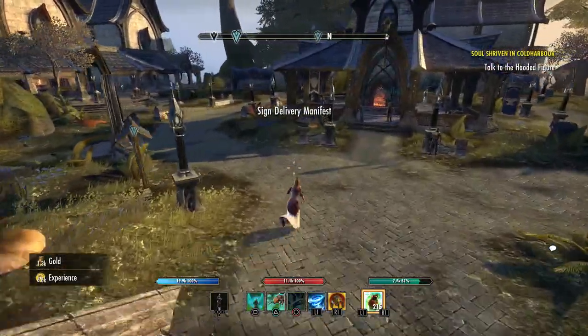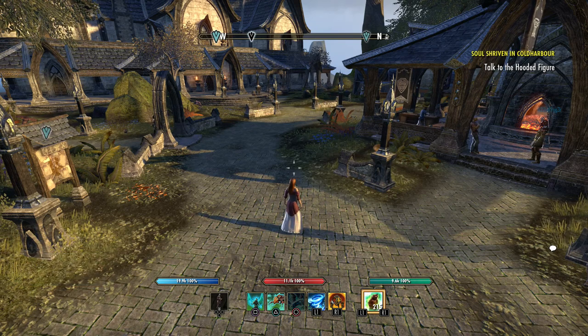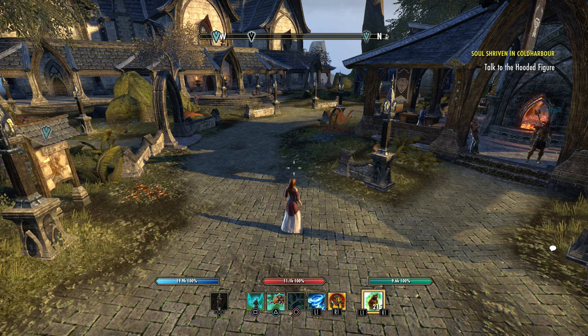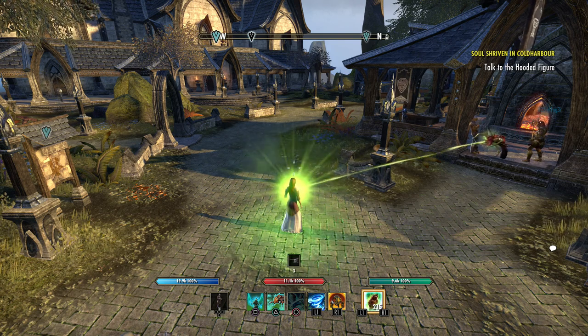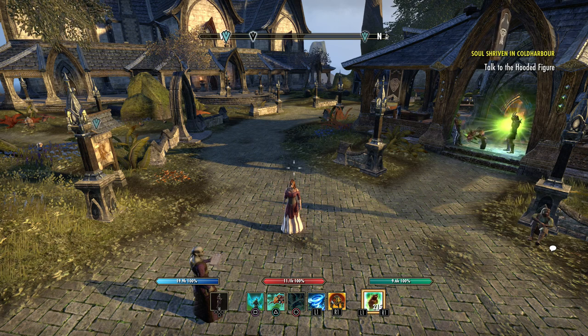So those are really two key things in my opinion: having some things prepared that you can just grab out of the banker, and having an area where you're comfortable doing these writs every day so you can do them quickly. If you need an area with a stable to rank up your mount's stamina and speed, factor that in too. Find an area you're comfortable with, have some things prepared, and it will definitely speed up the process of doing your daily crafting writs every day on Elder Scrolls Online on console.